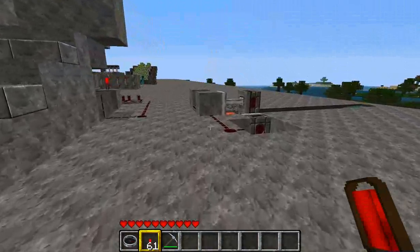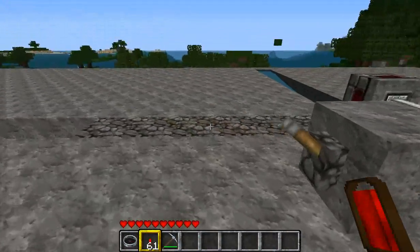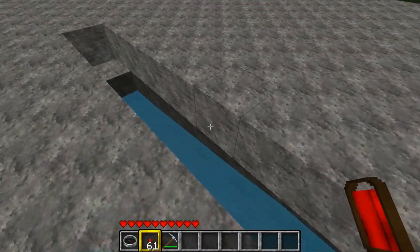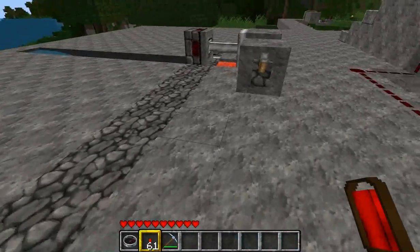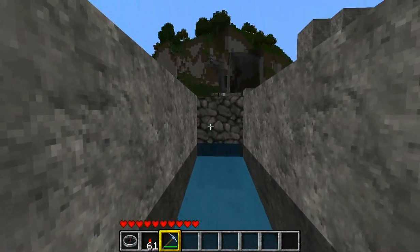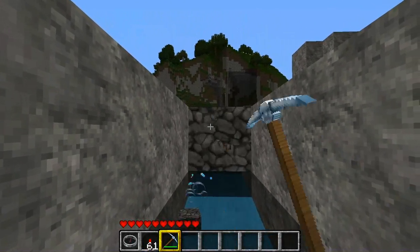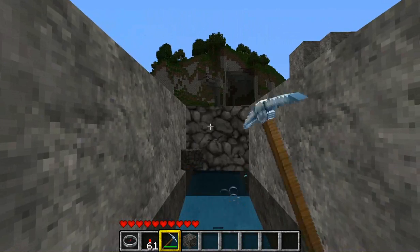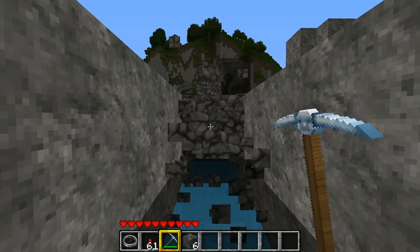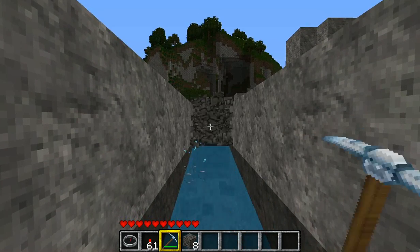Here I've built a simple cobblestone generator. If you flip the switch, it starts. Over here I've placed a flow of water. What you can do with this is turn on the cobblestone generator, drop down into the water, and start mining. Set something on your mouse button or use a macro, and you can automatically mine a bunch of cobblestone very easily, without ever having to move.